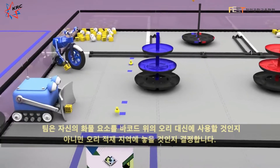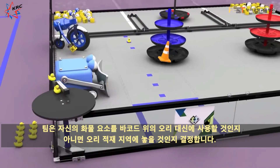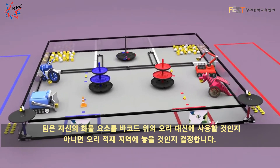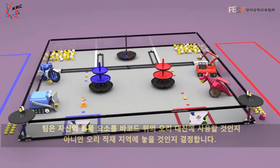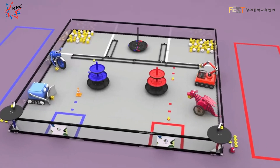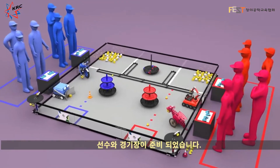A team may then decide to use their own shipping element in place of a duck on the barcode, or store their shipping element in the loading dock. The duck or shipping element on the barcode is then randomized to one of three locations. The players and field are now ready.